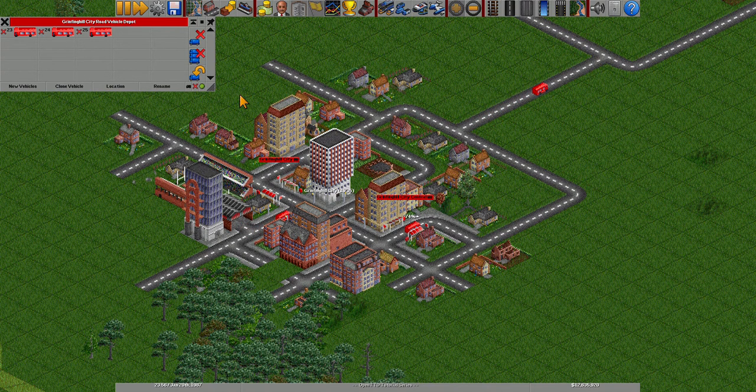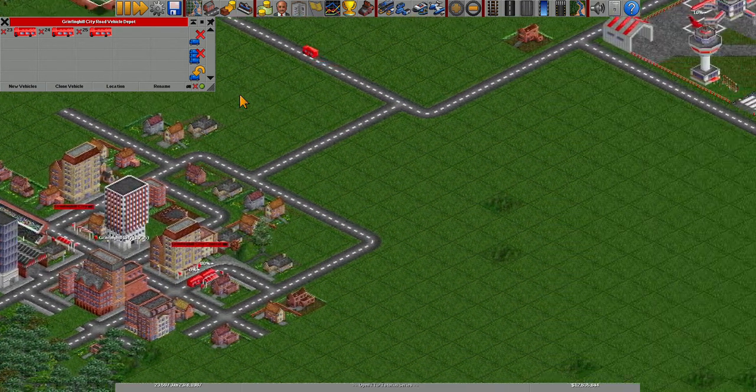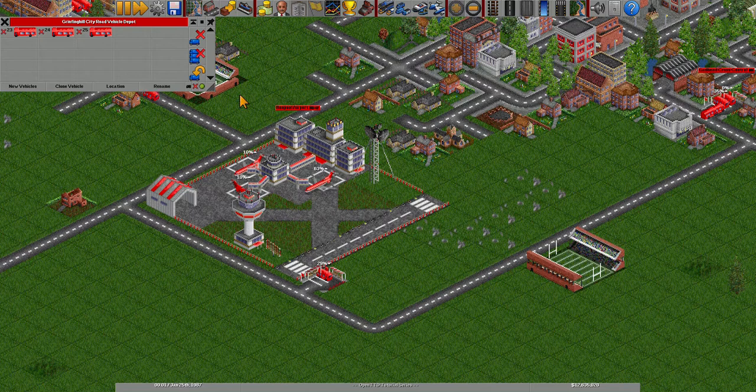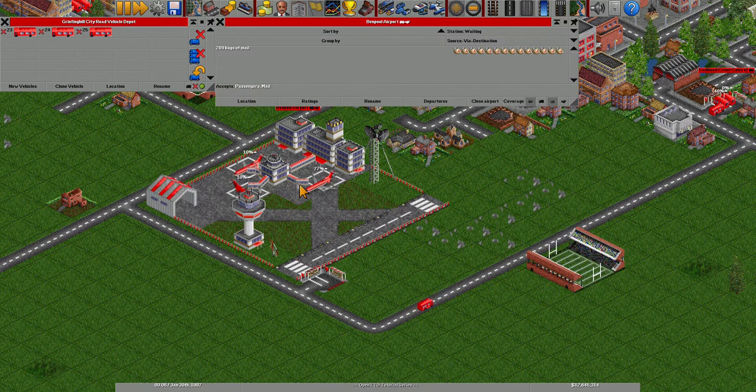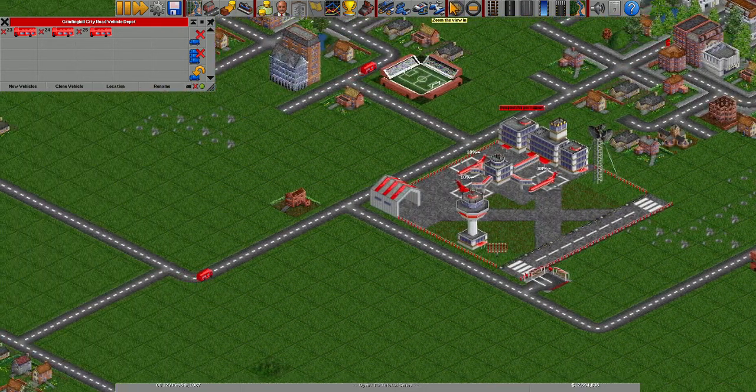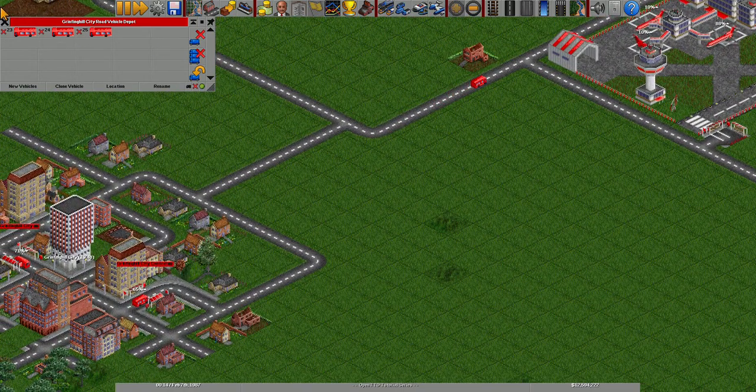Our bus here is 74% loaded, almost ready to go. In the meantime, let's check on these buses — our first bus is transferring 35 extra passengers to the airport. So that should help with town growth along with airport demand.